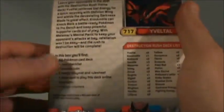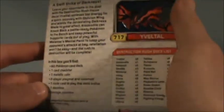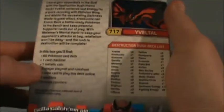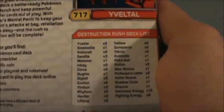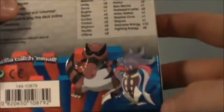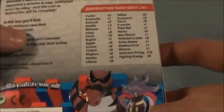On the back of the box it has all this stuff about what's inside, and it turns out it's gonna give you some cool options. Here's the picture of Krookodile and this new Pokémon — I actually don't know what that Pokémon is.